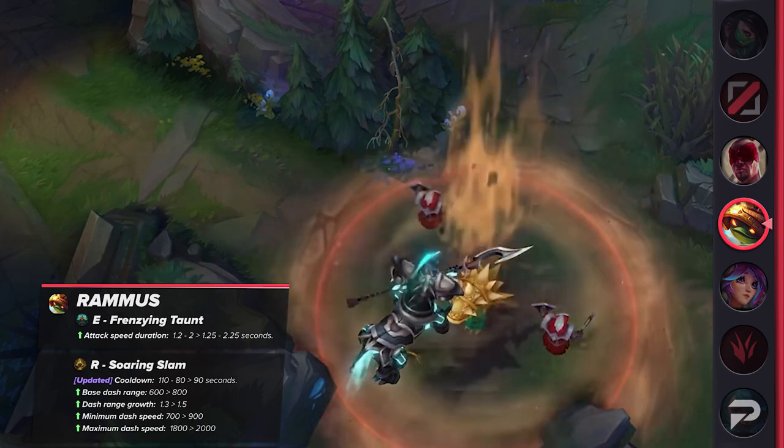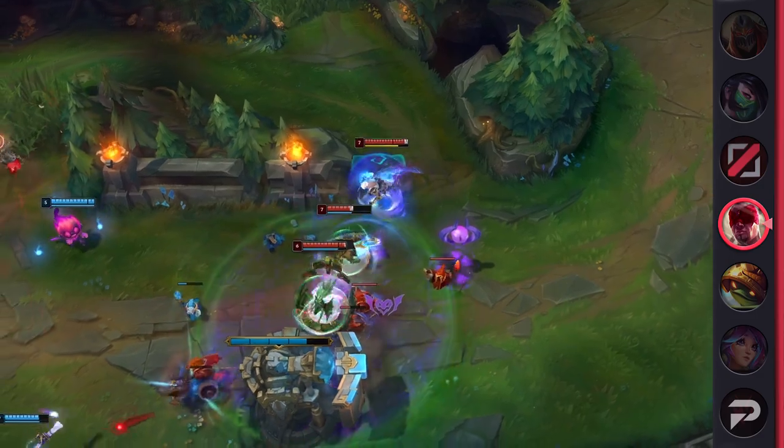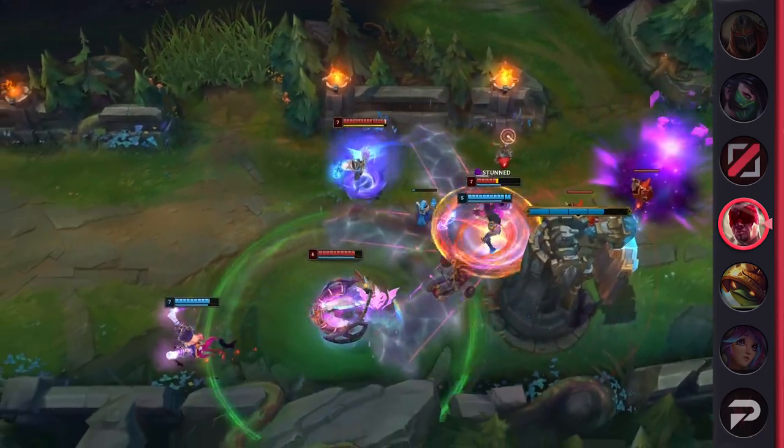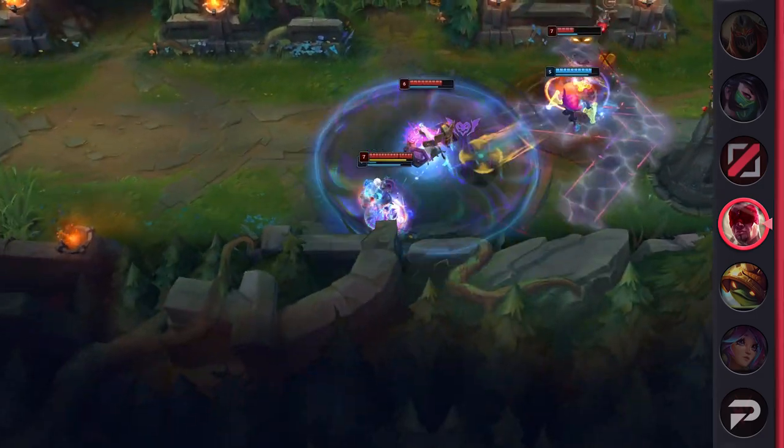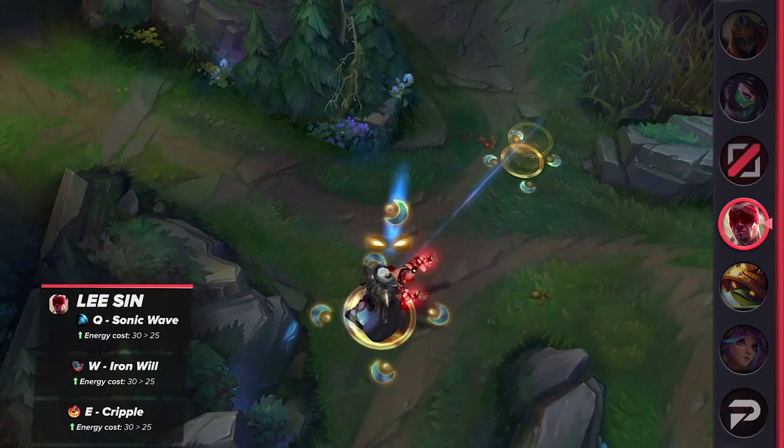For another energy champion change, Lee Sin is receiving a buff as well. It's a seemingly small one, but I wouldn't be surprised if it had bigger effects in practice. His energy cost on the second cast of his Q, W, and E will each be reduced by 5.